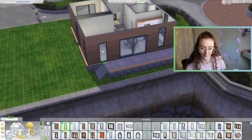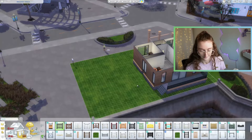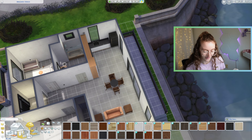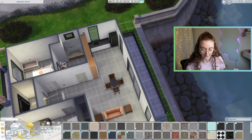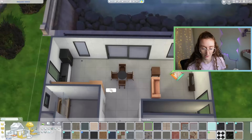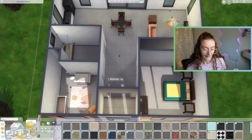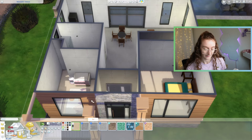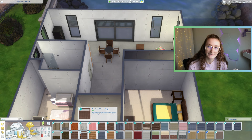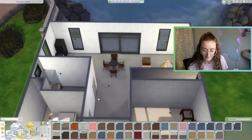It deleted my window — that was random. We're going to want the same fence. We still have 1,700 simoleons, which is probably plenty for flooring and wallpaper. I'm thinking just concrete tiles because it's a modern home and they love a good concrete floor. Same thing in the bathroom and in here. I am going to put carpet in the bedrooms because I always do — I like having warm toes. In my actual bedroom I don't have carpet, but in my Sims builds I always put carpet. Maybe that's a sign.